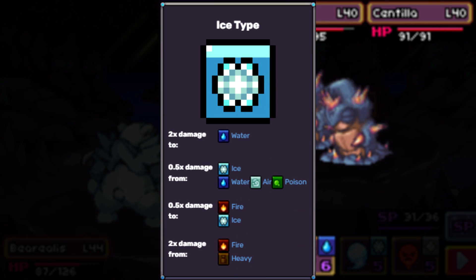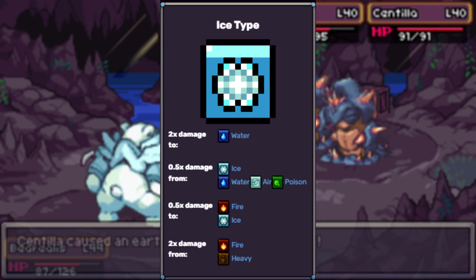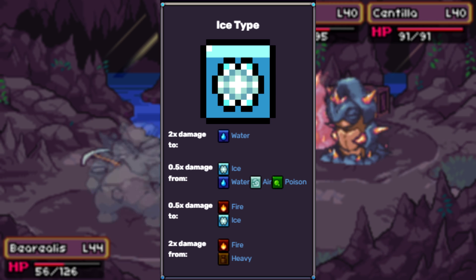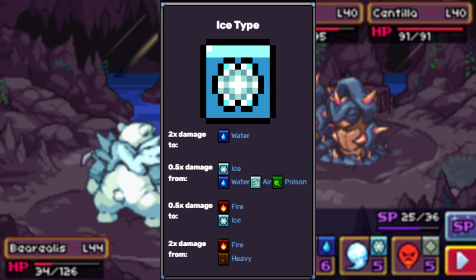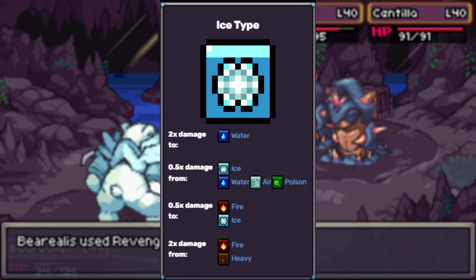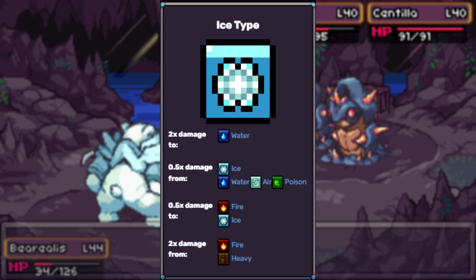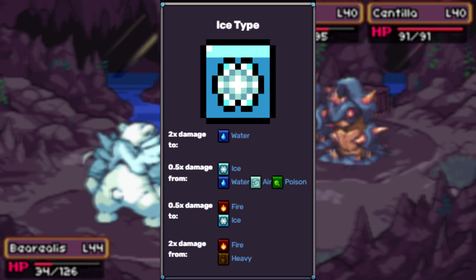It's only weak to fire and heavy, and only fire can actually receive type proficiency — which is the Coromon equivalent to STAB or same type attack bonus — since heavy is a skill-only type. Furthermore, ice hits every type other than itself and fire for neutral damage, while hitting water for times two. It also takes reduced damage from ice, water, air, and poison, making it nothing to scoff at defensively and dangerous offensively, at least dealing neutral damage to almost everything. Kind of reminds me of the dragon type.